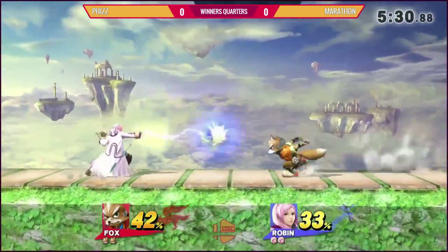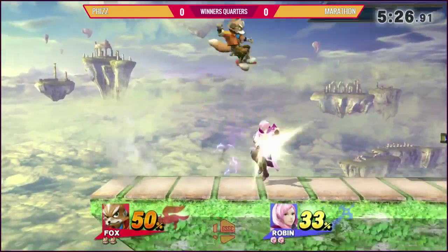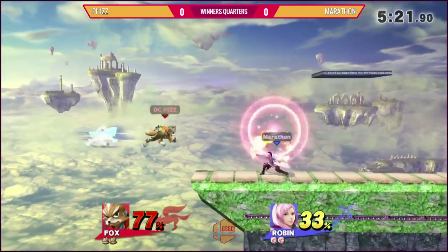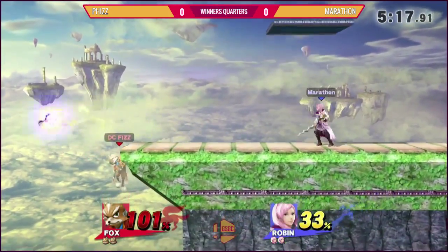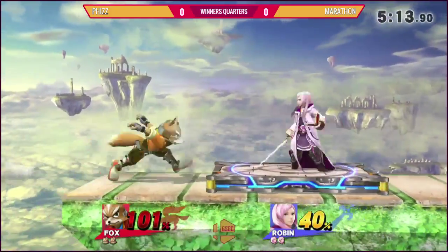Goes for the up tilt. I think Fox can win this matchup — oh, for sure. Aggression beats Robin really hard. Robin doesn't like — other than range defense tools, once you get into Robin's zone there's nothing she can do. But I think it doesn't matter. Michael likes — he can make this work and he's definitely not gonna mind.